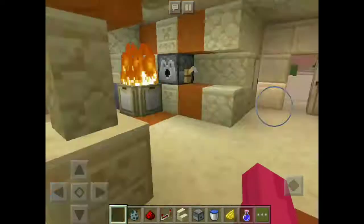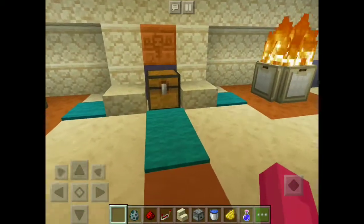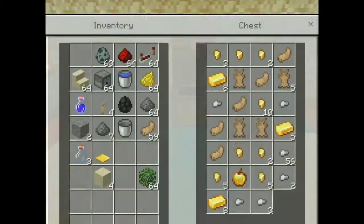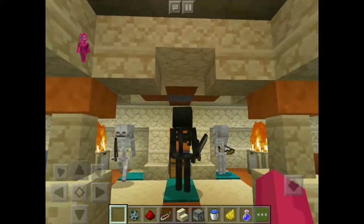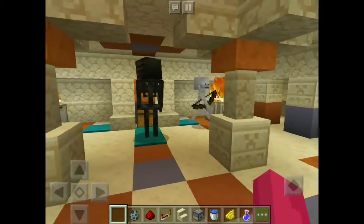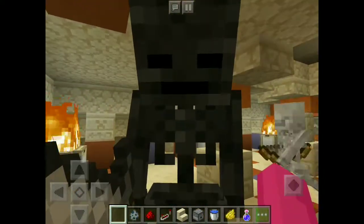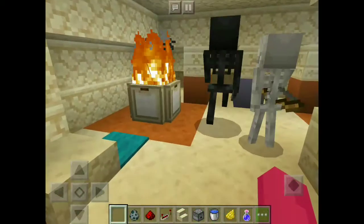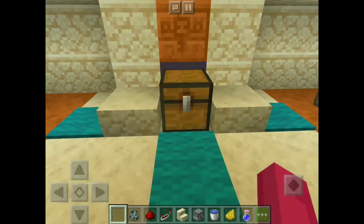There we go. Now that those are cleared out, we have a chest in the middle of the room. And you'll have to fight a mini-boss — there's two skeletons that spawn over here, and then one big wither skeleton in the middle. You're not supposed to get wither skeletons this early in the game, but I don't care. And once you beat all of them, there is some occasional loot.